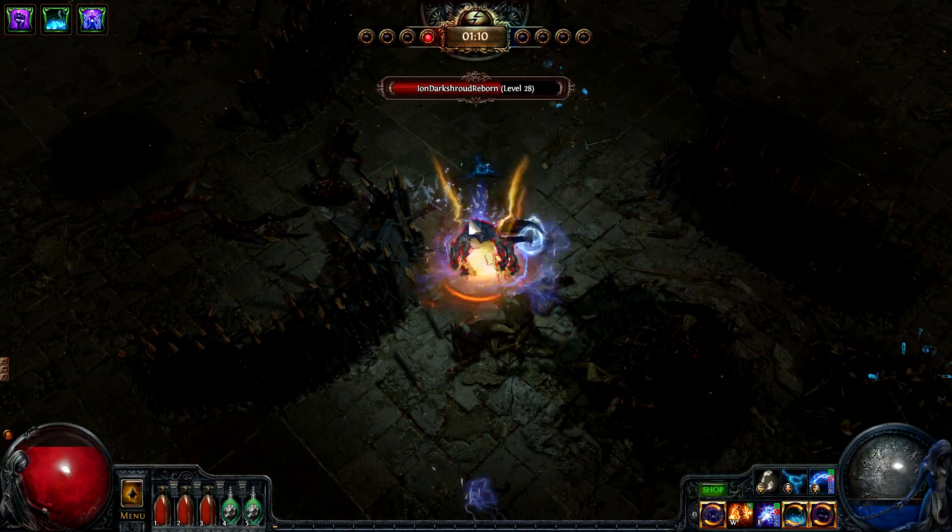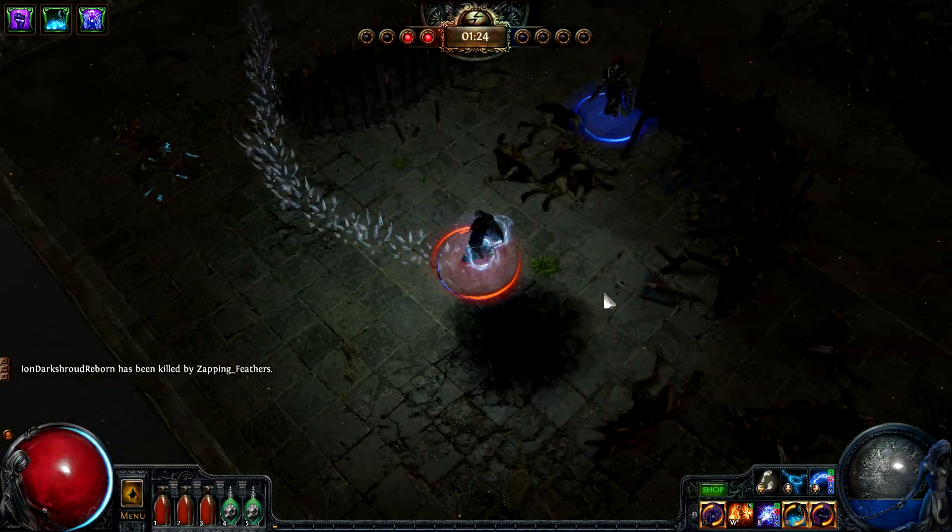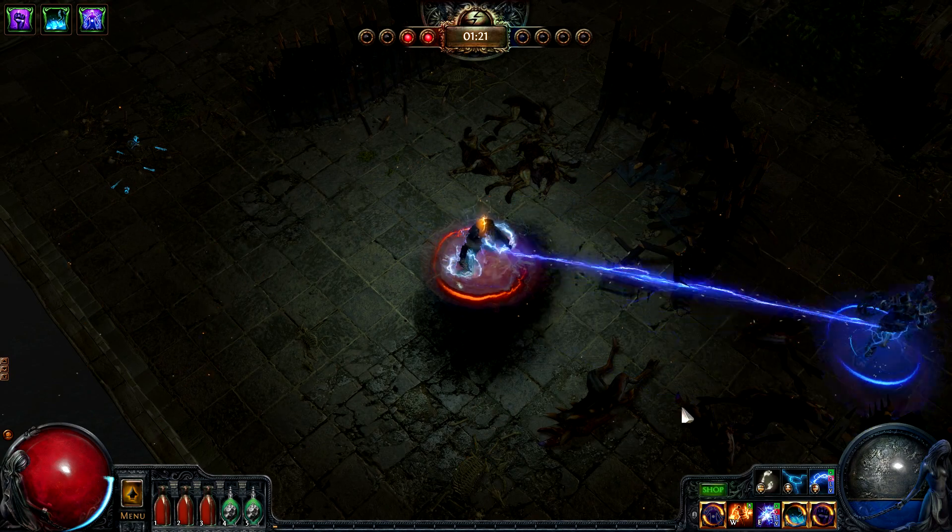The support gems selected are Enhance, Empower, Lightning Penetration, and Added Lightning Damage. The Enhance gem can be swapped out for Block Penetration in certain matchups.